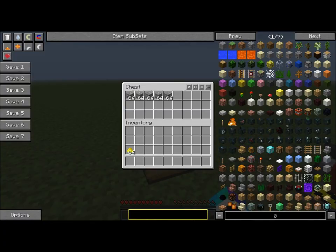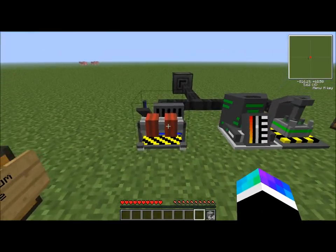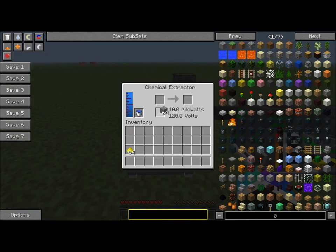So to make it, you will need some uranium ore. You'll put it in the chemical extractor and it will slowly start making it. On this side, you'll need to put water buckets to fill it up.